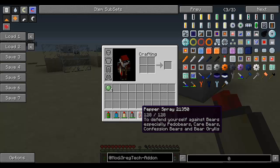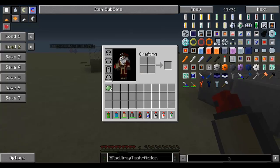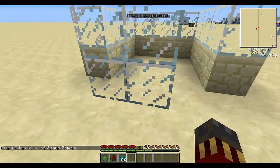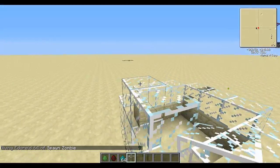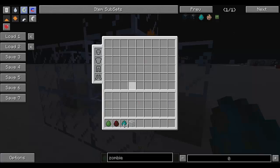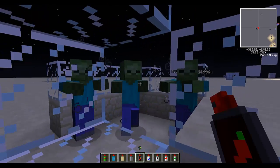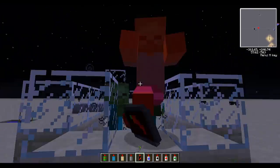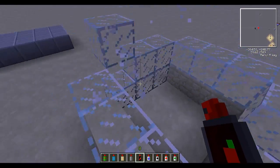Another spray we have is pepper spray. The pepper spray can be used against mobs. Let's spawn some zombies, for example. I can use the pepper spray, and I believe this gives a nice amount of damage to mobs. What I know for sure is that it applies an effect on the mobs — it seems like an effective way of killing mobs.